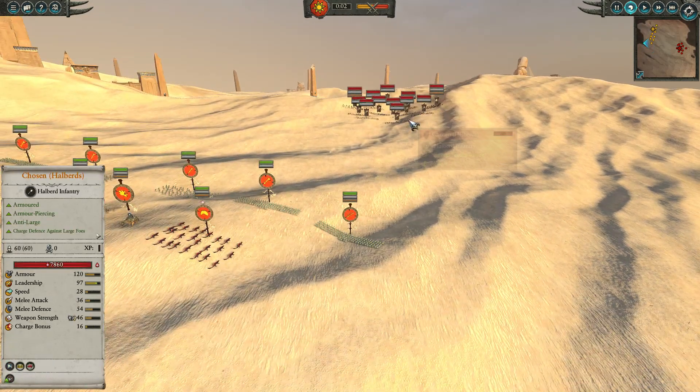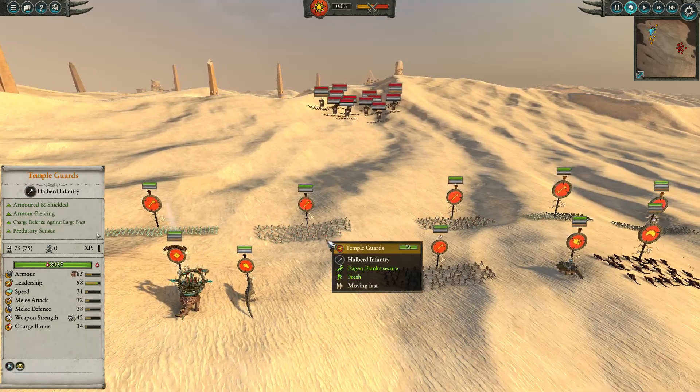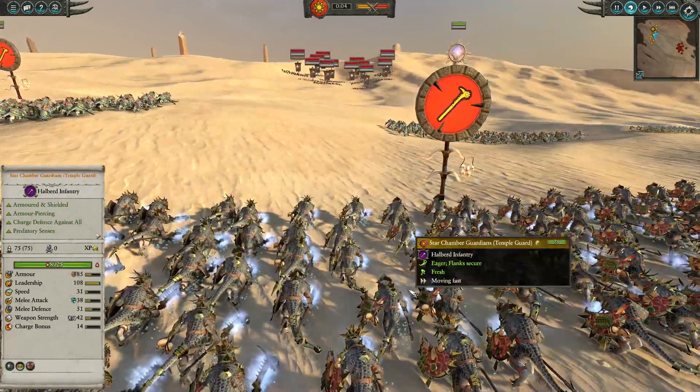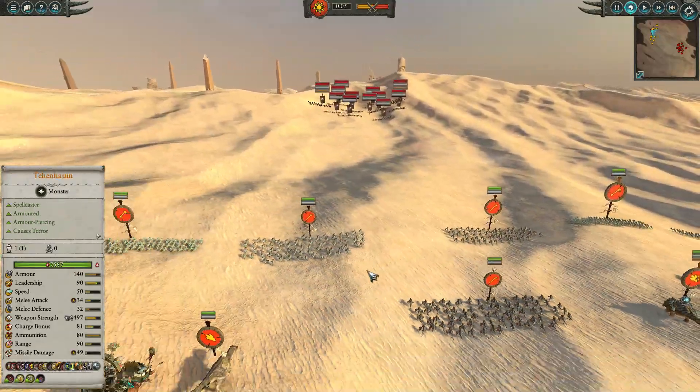We're going up against the Chaos today. As most of you know if you've seen this channel before, my army is going to be built up of three units of Temple Guard - two in the front line and the Star Chamber Guardians in the back. These guys give Guardian, which is a physical resist to all heroes and lords nearby, and overall they're just very tanky and good.